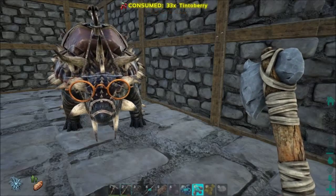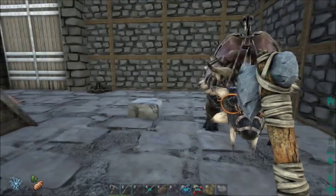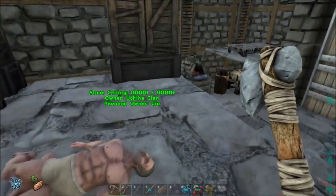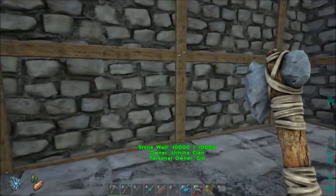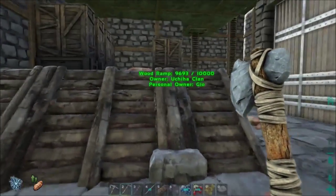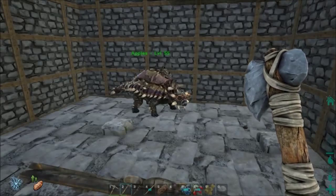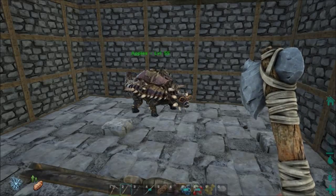I logged in a few days ago and looking around our outpost there were some things missing. We had three storage bins missing, the campfire was missing, our cooking pot was missing, but everything on the outside of the outpost was perfectly fine. Come to find out, a dinosaur — I don't know if it was a player's dinosaur or just one of the wild ones — managed to clip itself into the outpost.